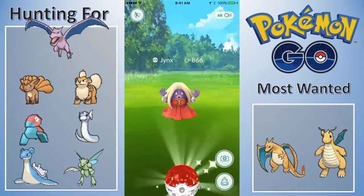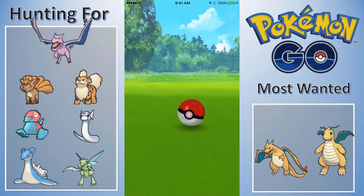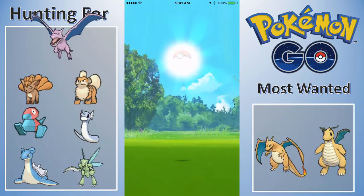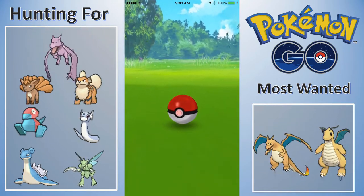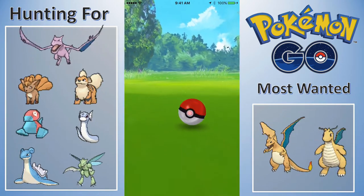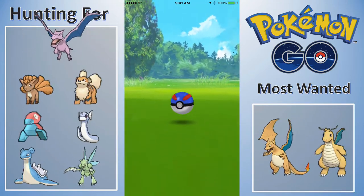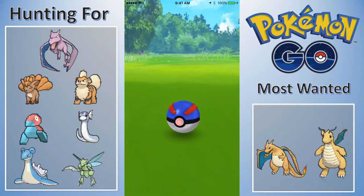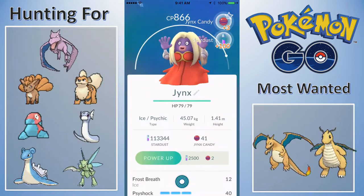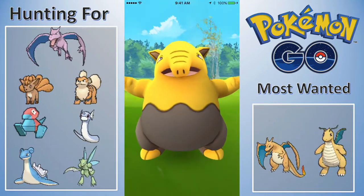Lots of people have caught Blastoise and Venusaur in the wild. I haven't seen a video on YouTube of anyone catching a Charizard in the wild though. You've seen Blastoises and Venusaurs caught, but not Charizard. The fact that I am the level I am and have the Pokemon I have is a miracle, because I don't see anything rare. There has been one Scyther on my nearby list — I think that's it for Pokemon you get out of the 10K eggs. He was on there once for like 30 seconds and then disappeared.